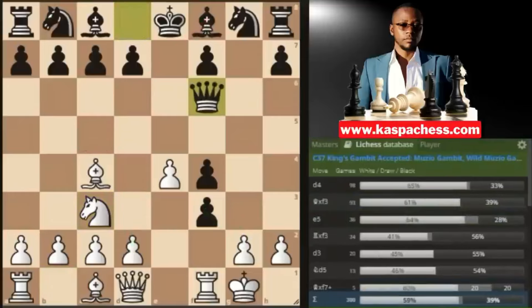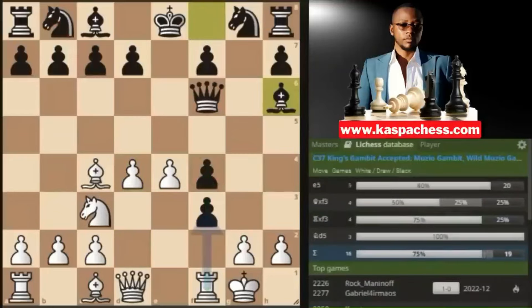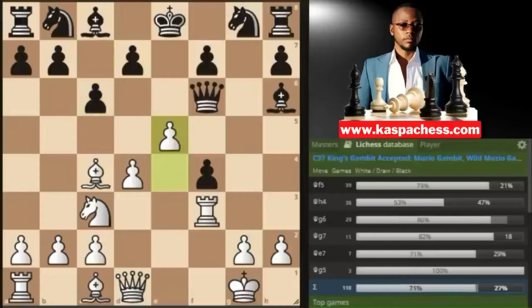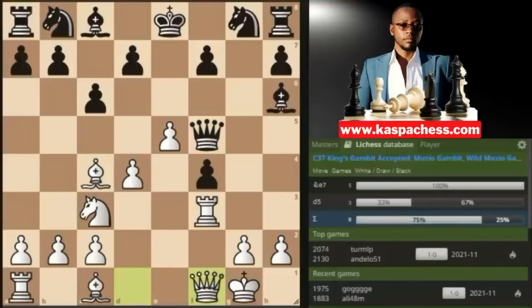After queen f6, I recommend pawn to d4, giving black one more chance to take on g2 so you can take on f4 with your rook. I don't believe in knight to c6, the second most played move, because you have knight d5 and rook takes f3. The move you're likely to see is bishop h6 — a waiting move — but you have rook takes f3, preparing knight d5. That's why most opponents play pawn to c6, and whenever you see c6 stopping knight d5, it's time to play pawn to e5, attacking the queen.